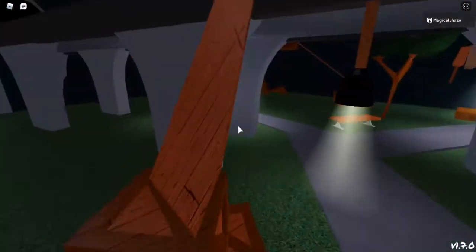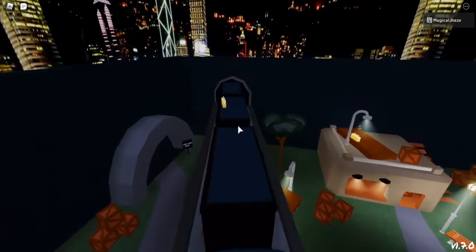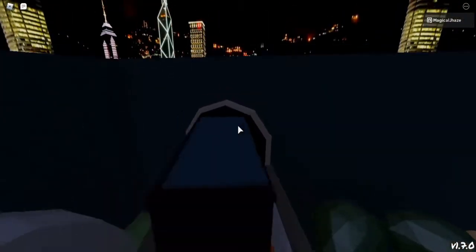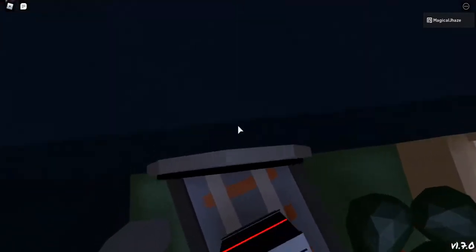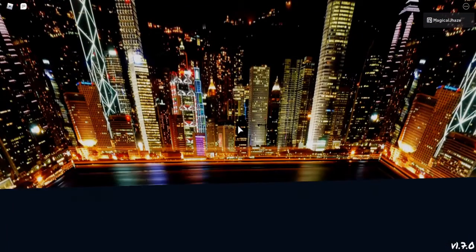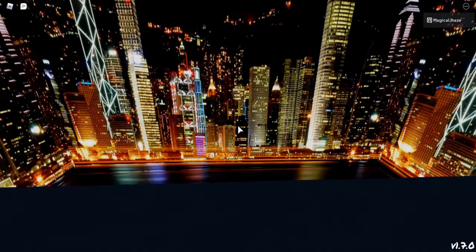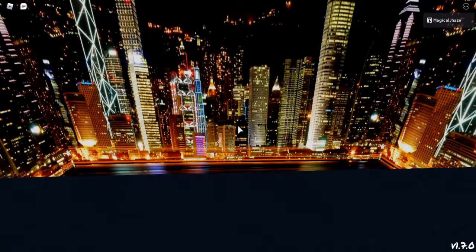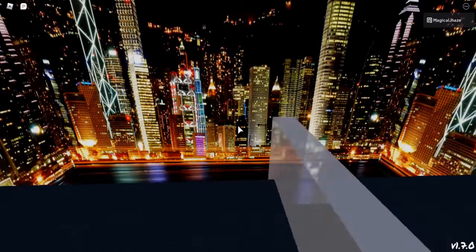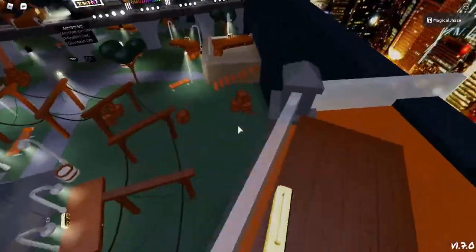You can see that stage over there and you might be wondering how to get to it. What you do is come over here, jump right here, hold forward and hold right, keep going and you'll make it to the stage. Once you think you're close, jump and you'll land right there - that's a little tip if you want to know.